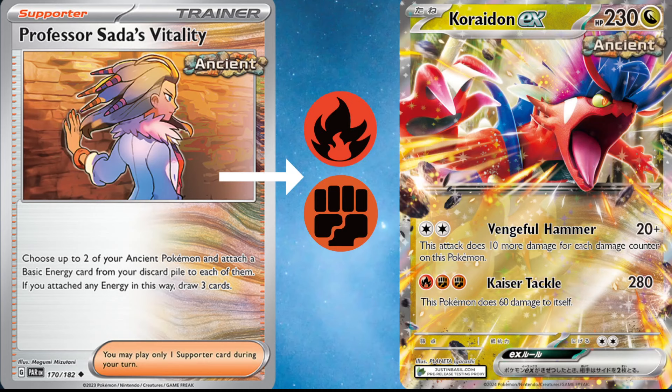It is an Ancient Pokemon, which does mean that Professor Sada's Vitality is going to work with this card. Professor Sada's Vitality has mainly been only used for Roaring Moon, but now that it has more Ancient Pokemon coming out in the upcoming set, this card gets significantly more powerful. Professor Sada's allows you to choose 2 of your Ancient Pokemon and attach a basic energy card from your discard pile to each of them, and if you attach an energy card in this way, you draw 3 cards. So you're able to deal 280 damage on the very first turn if you utilize Professor Sada's to get 2 energy on the board.